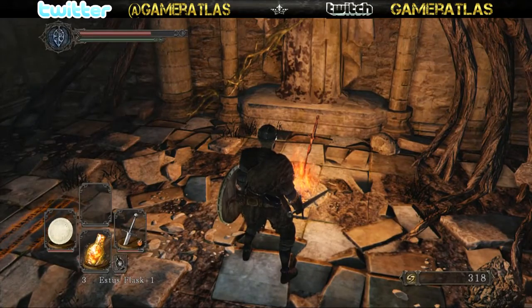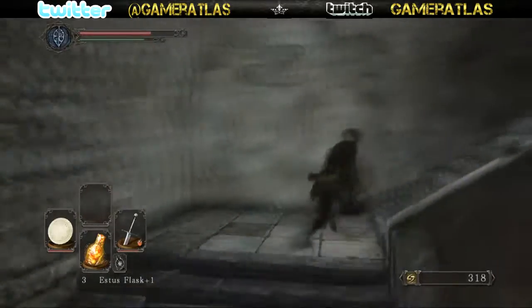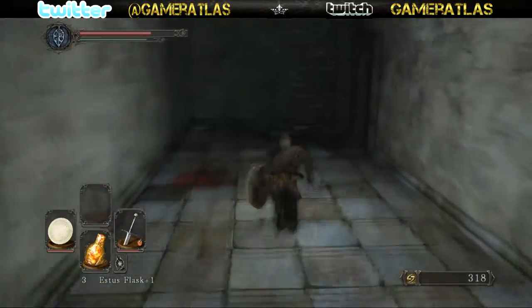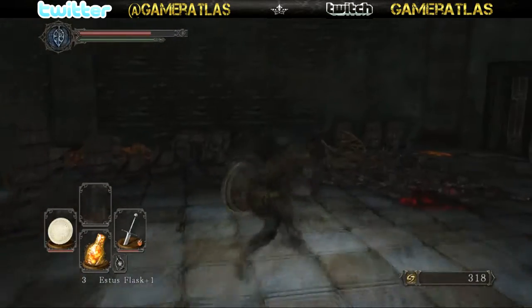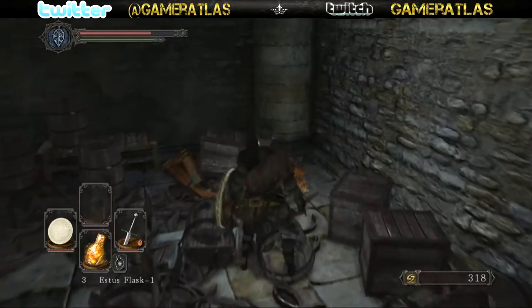After you've defeated the Last Giant boss, come back here and run up these stairs to open this door that was previously locked. You'll have to fight a few hollows in here. There will be a chest with something in it and another loot item nearby.